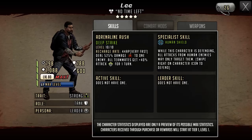First up we're going to be looking at Telltale Lee, and as you can see as a five star this is what he looked like. We're going to focus on the rush — it was 44 AP cost, deal 525% damage to one enemy, and all teammates get 40% attack for one turn.